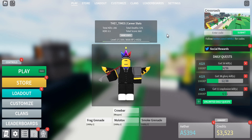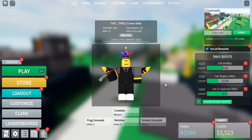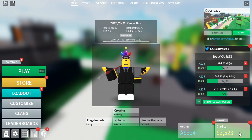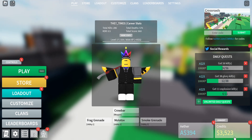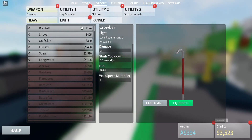Hey guys, welcome back to another video. Today I am making a tutorial on Combat Warriors — a beginner's guide. If you're new to Combat Warriors, I'm gonna teach you the basics, and I'm also gonna tell you how you can get free kills just for credits, like if you're just trying to get kills or using a weapon you don't normally use just to get credits.